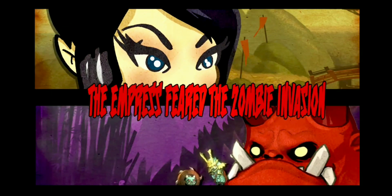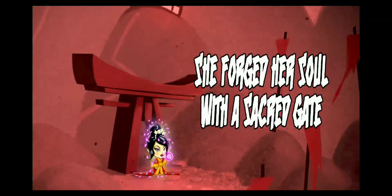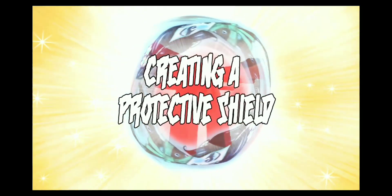The Empress feared the zombie invasion. To protect her people, she forged her soul with a sacred gate, creating a protective shield.